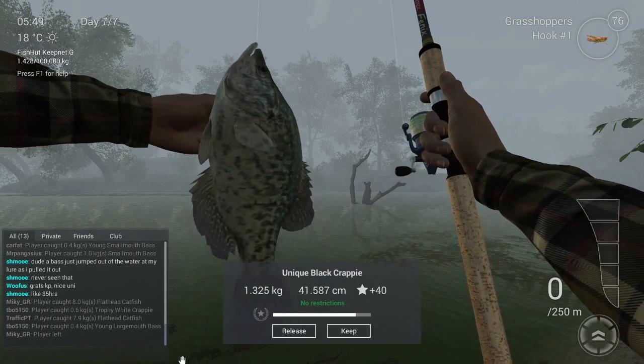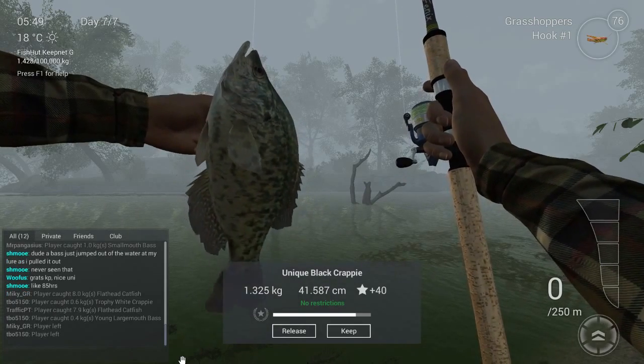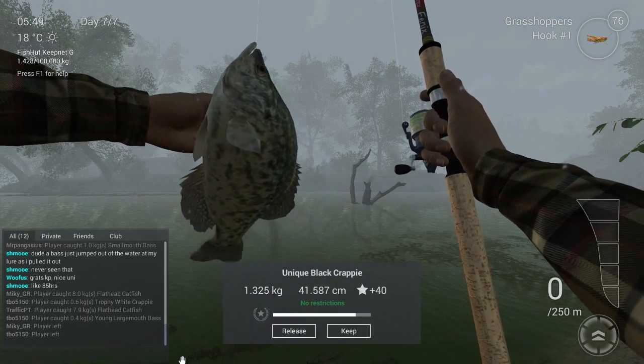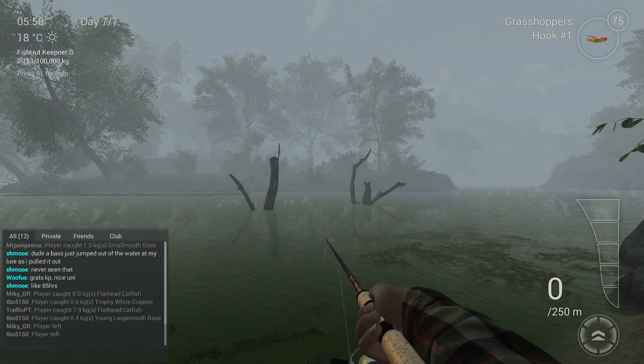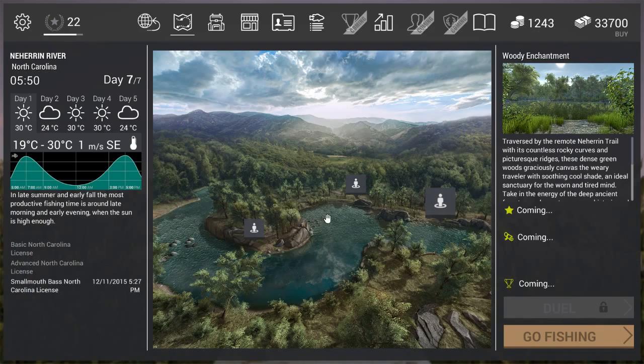This is how it looks — I think it doesn't look really bad. The unique black crappie gives 40 experience, and I will show you right away what amount of gold it gives. Let's keep going. I'm going to start by showing you where you need to go. I'm in North Carolina.